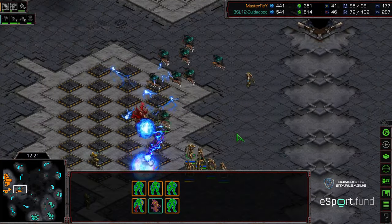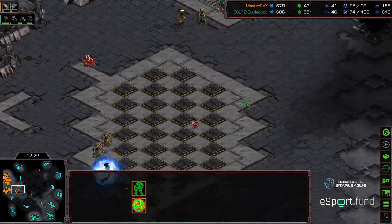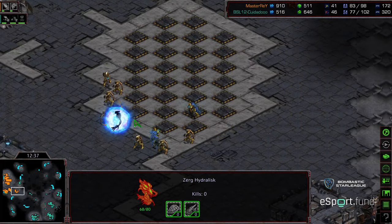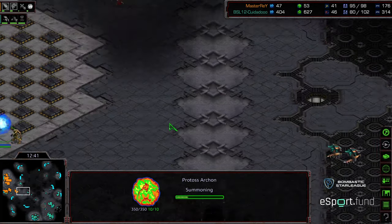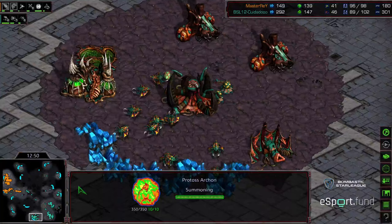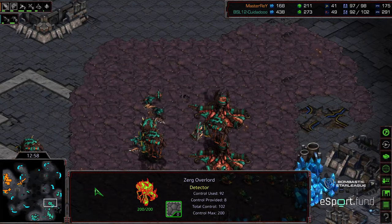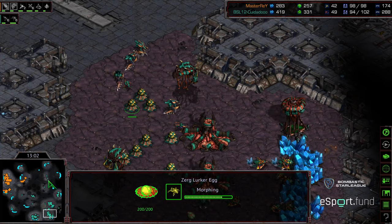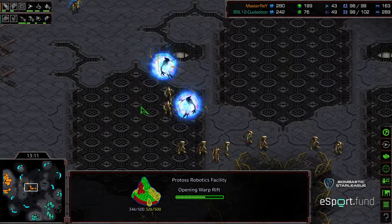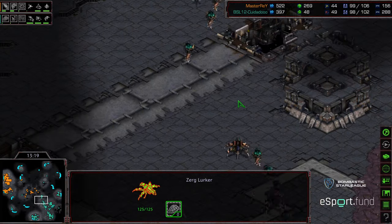Some hydralisks misrallied — they're going to get surrounded and wiped out. Some psi storm catching them as they run across, looks like hitting some zealots as well. Master Ray is able to clear his front door unopposed. Continuing with psi storm; the storms have mostly been empty. Morphing in a second archon — he's primarily concerned with opening up his front. Spire is finished, and while Master Ray is grouping up, we see several lurkers being morphed on the front door. With a lack of an observatory, that is going to repel Master Ray's attack unless there are some beautiful psi storms.